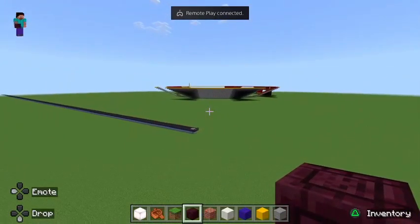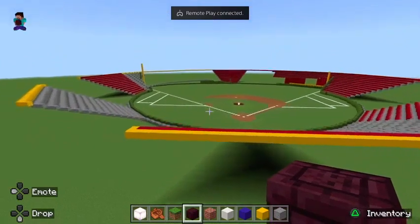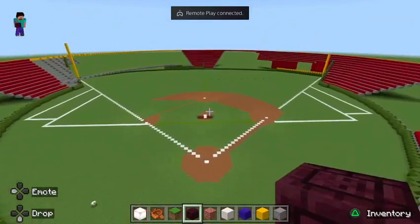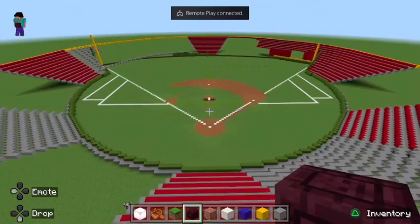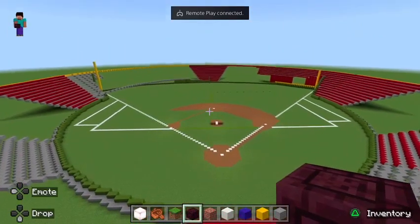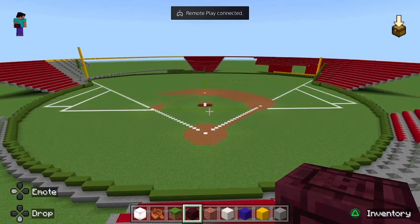Over here is Boeing Park. This is based on London Stadium in East London — the capital of England. London Stadium is the home of West Ham United. It was also the home of the 2012 Summer Olympic Games, and it's also been the home of the MLB London Series, the baseball series that the MLB has done on and off the last couple seasons.